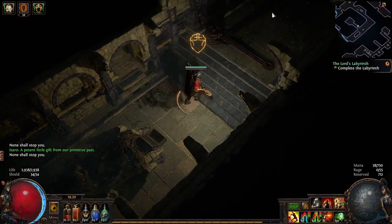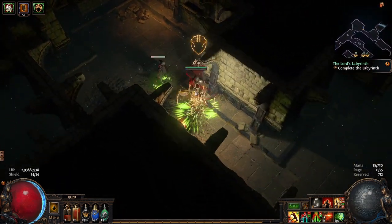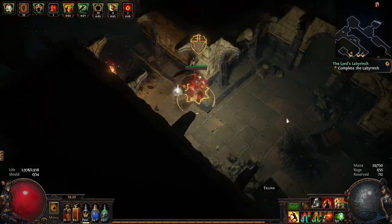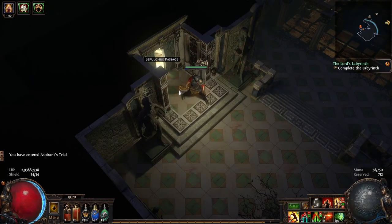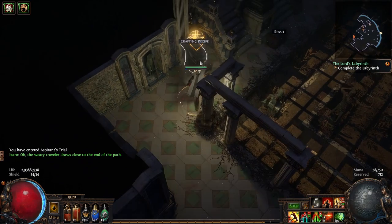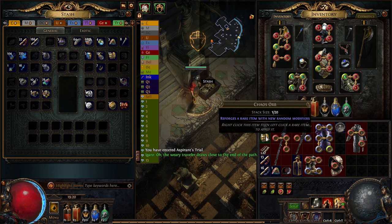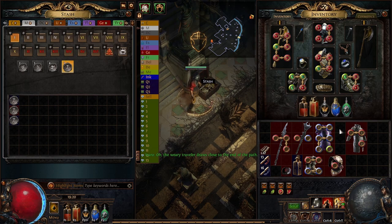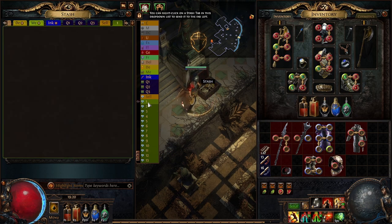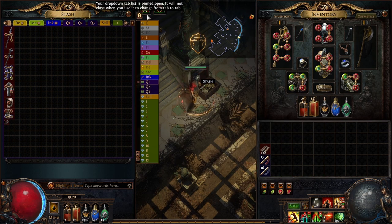Now I should be heading for Phase 1 of the fight, which should be in this top corner — so it should be this door here, hopefully. Aspirant Trial — it certainly is. Let's go and stash. Crafting recipe — double resistance rank three. Map, currencies, another map, superior flask, everything else into the quad tab. Deal with it later.